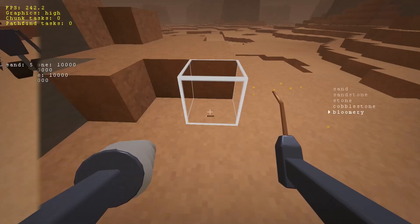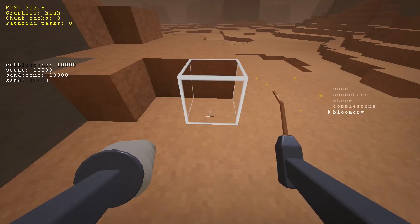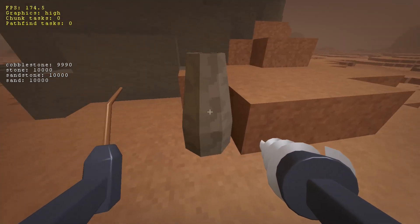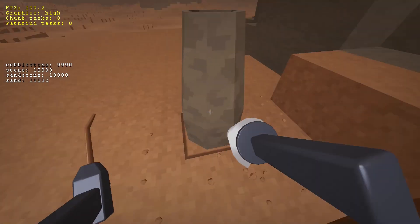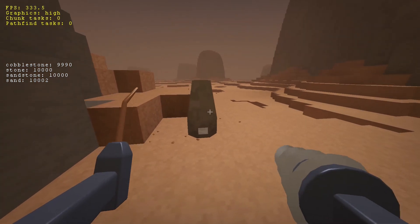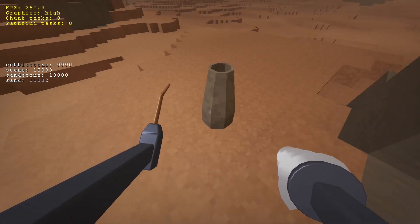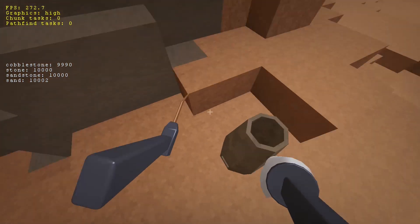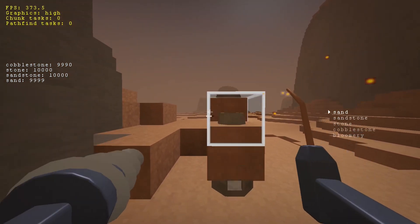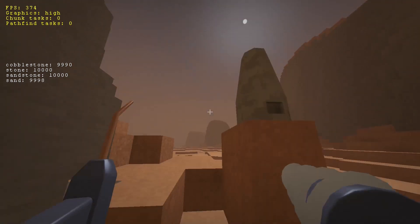Then I added a bloomery, which will be used to smelt ores or something like that. They require cobblestone and some patience to be constructed. They use some temporary texture that I'm honestly not really proud of. I also made it so that it cannot be buried in sand, though I'm still not sure whether this is how it should work.